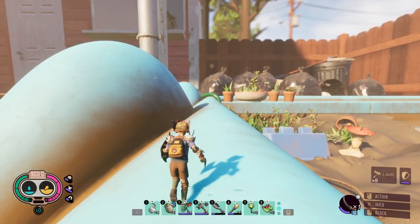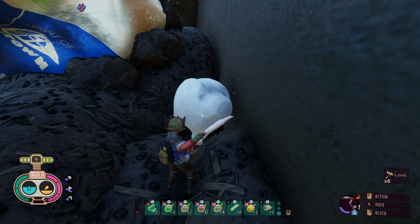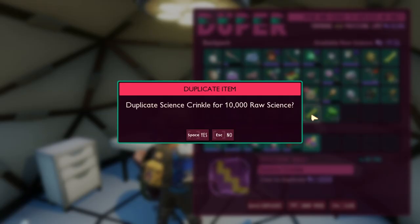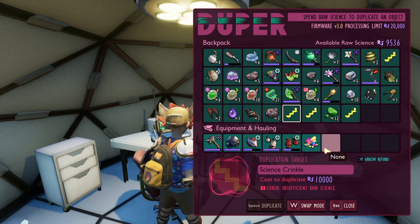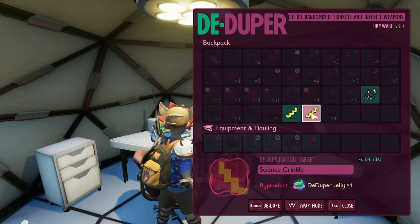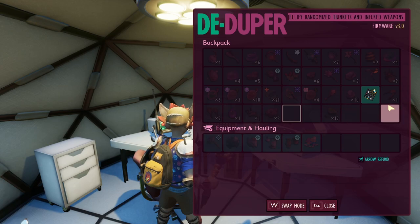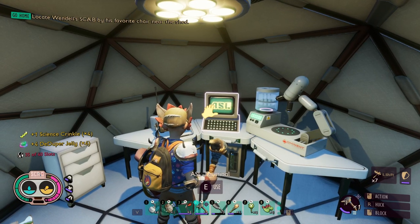Let's go to the junk and look for milk molars. There's a milk molar — I don't know if that's the one I was scanning earlier. De-dupe these crinkles. I just duped it, are you kidding me? I'm so dumb. Well, let's de-dupe it. I just wasted a bunch of raw science, but good thing I can get a bunch of raw science from getting the bugs — the infused ones. That's crazy, I can't believe I just did that.